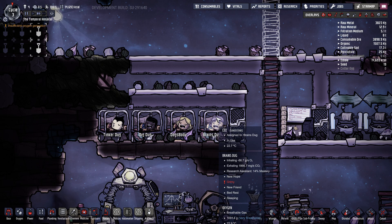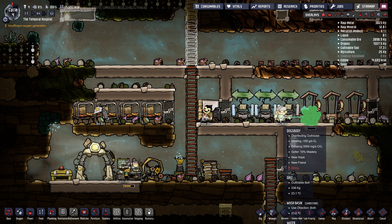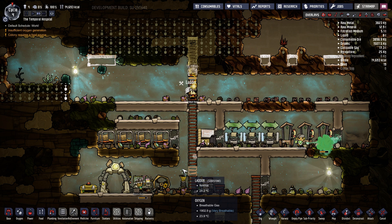We're going to start the day and watch what all the duplicants do. Brains, straight to research. Dog's Body, straight into doing the toilets. Dig Dug, straight to digging because Dig Dug is a beast. And Tinker Dug right behind him. So everyone's doing the jobs they're assigned.